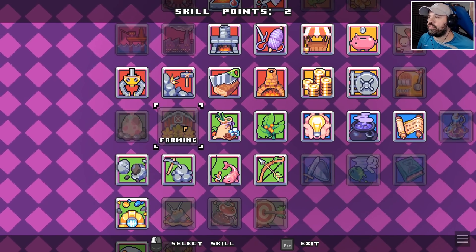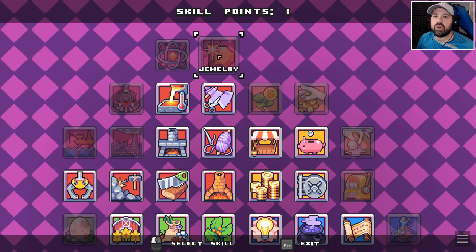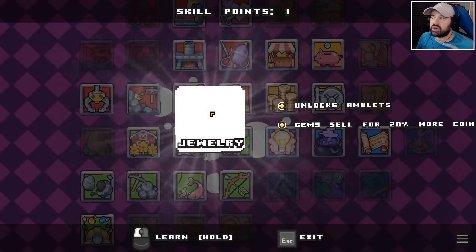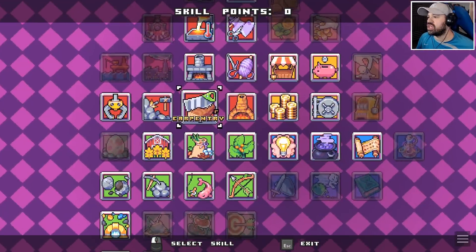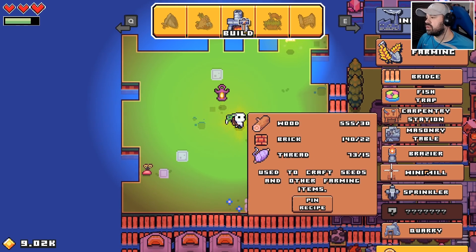One of the first skills I want to unlock now that we have two skill points is farming. The other skill point I want to spend on jewelry, because that will allow me to make amulets — I don't have any yet — and gems sell for 20% more. That can only be a good thing.